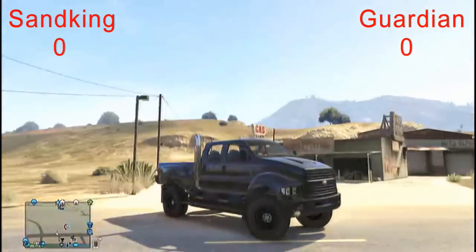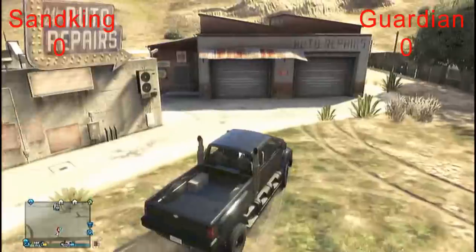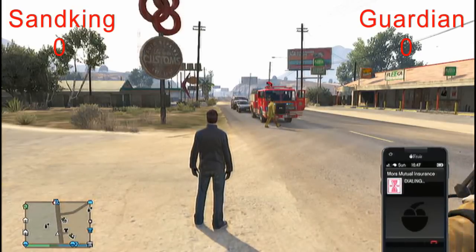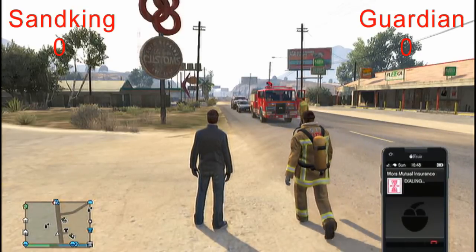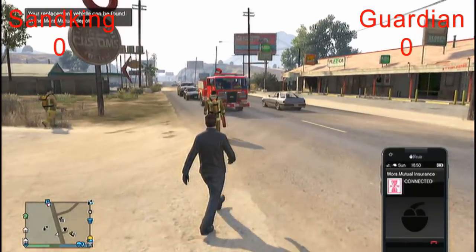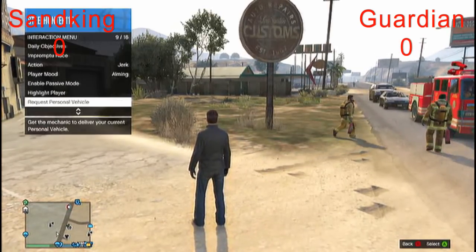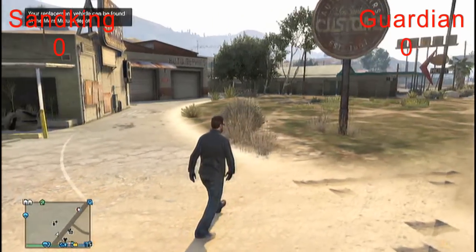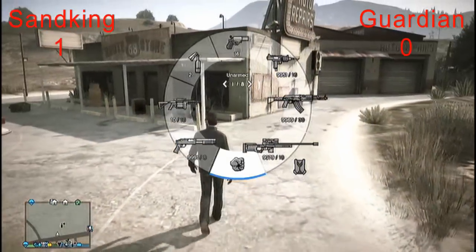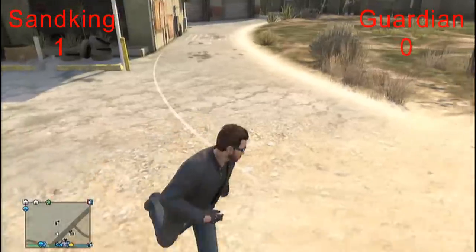You do get some cool options automatically like side steps, and it's lifted, which is pretty cool. The Sand King has five sections of customization. In general, the Sand King wins the customization test. For our next test we're going to do strength — and no, we don't shoot them with the shotgun anymore, I've moved on from that.